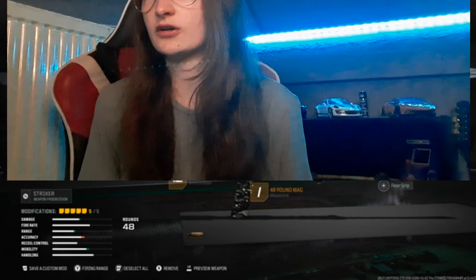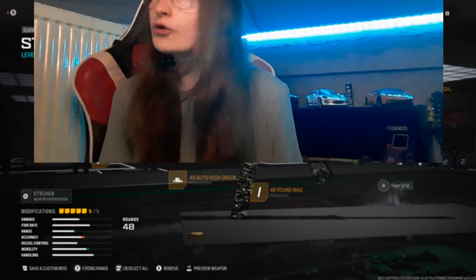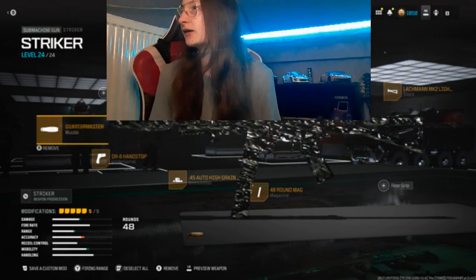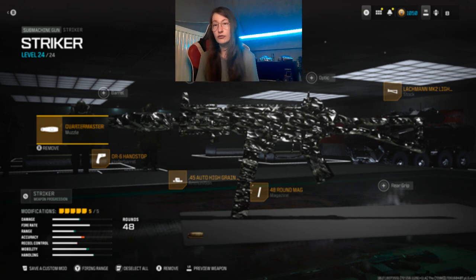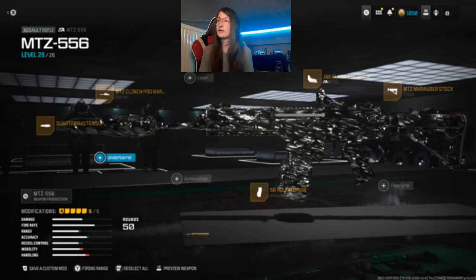For the Striker, the muzzle is Quartermaster Suppressor. There's no barrel, no laser, no optic. The stock is Ledgeman MK2 Light Stock, no rear grip. The magazine is 48 Round Mag, ammunition is 45 Auto High Grain Rounds, and the underbarrel is DR6 Hand Stop. That is the Striker build, guys.